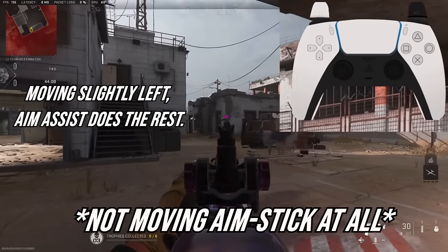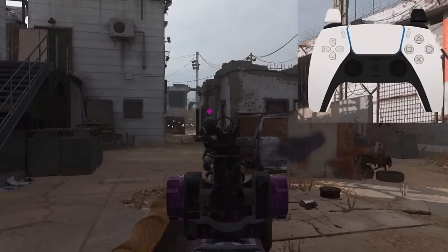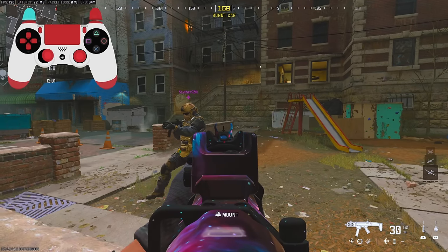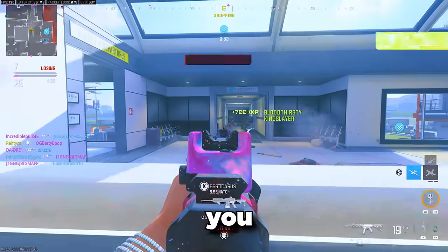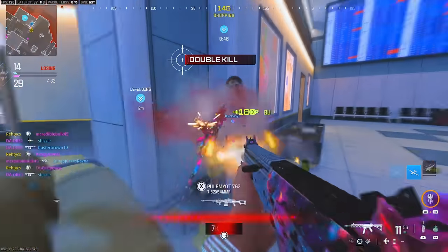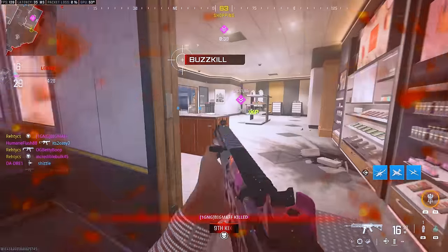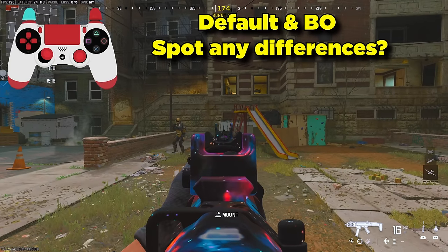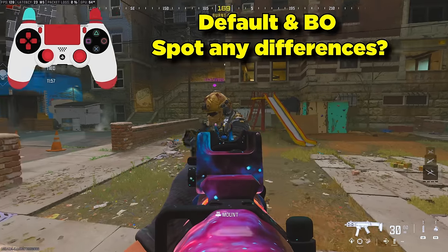Last year I recommended Black Ops aim assist for players who move around the map a lot and use submachine guns, and Default for players who like to post up on a head glitch using an assault rifle. This year, there's not much of a difference between the two, so until we get an update that brings some sort of difference, feel free to pick whichever you want — Default or Black Ops. I think the way aim assist should be in the menus this year is either Default or Precision, because Default and Black Ops should be merged into one since they're pretty much the same thing now, while Precision and Focusing should also be merged. This would clear up confusion and make the difference more obvious.